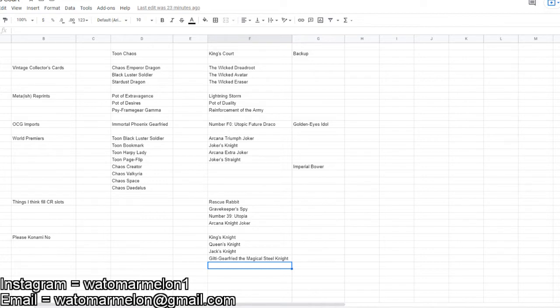For the meta-ish reprints in Toon Chaos, we had Pot of Extravagance, Pot of Desires, and PSY-Framegear Gamma. Obviously, very strong cards. I think the clear one-to-one is Extravagance to Lightning Storm, which is already confirmed — two spell cards that are extremely powerful in the meta.